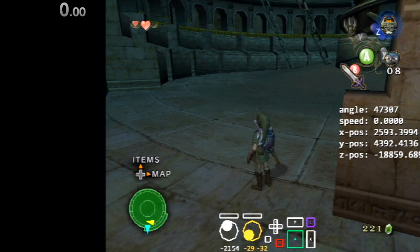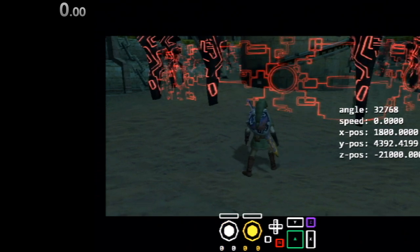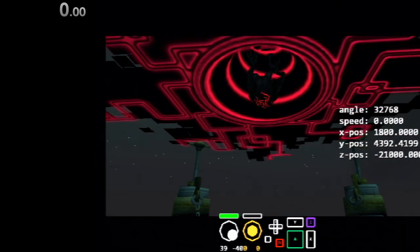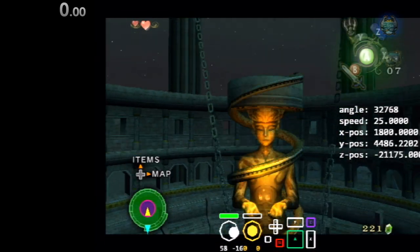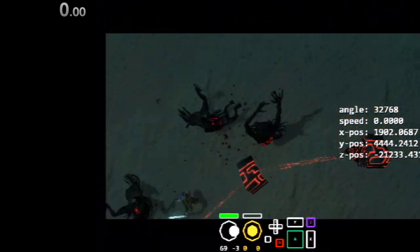So again, pull bomb instantly. And then there you go. So what you want to do is you want to start the fight by doing a jump attack. And then you hold down right. And then you start a B charge. So this is what it's going to look like.